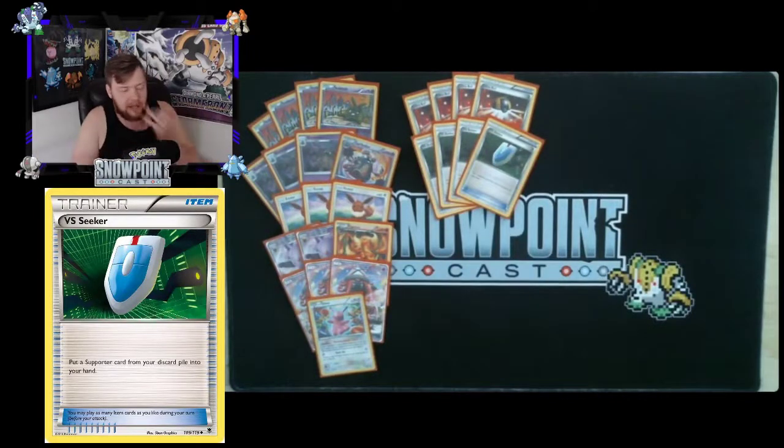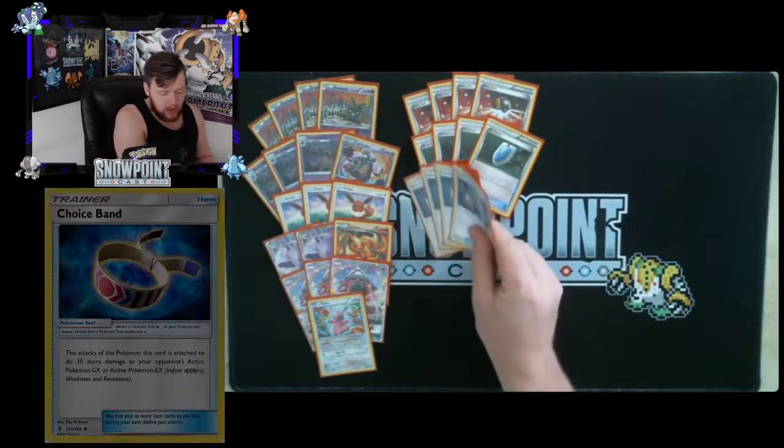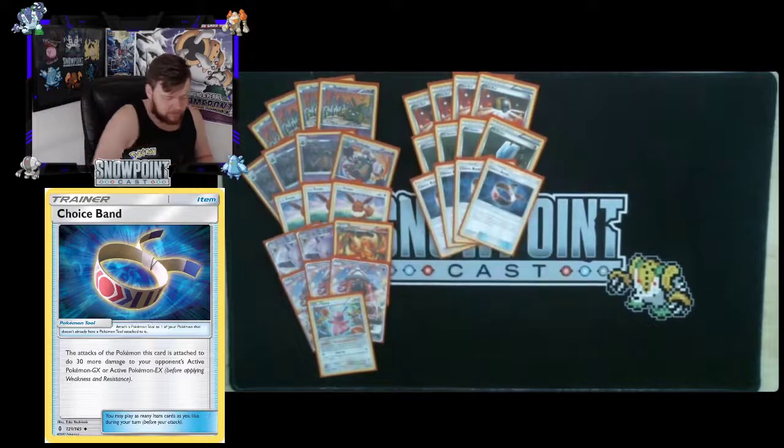VS Seeker is great for recycling tech supporters like Lysander throughout the game. With Professor Sycamore being one of your main draw supporters — discard your hand and draw seven — it means you'll have access to those tech supporters even if you had to discard them with a Sycamore.